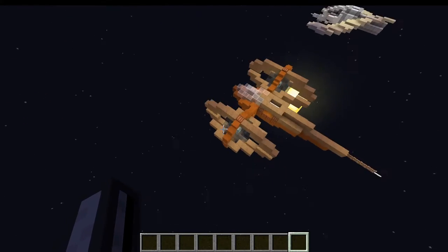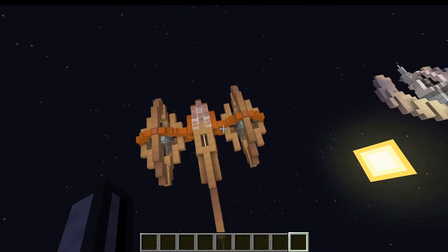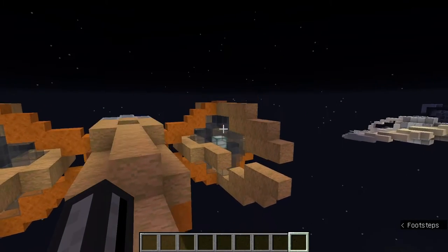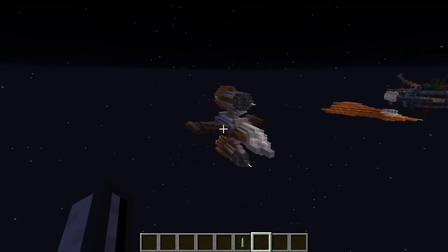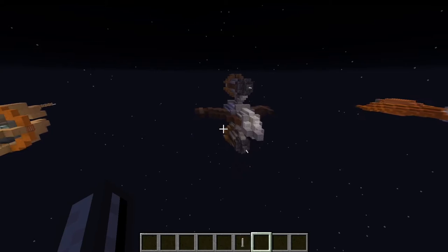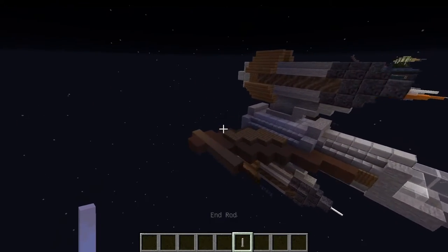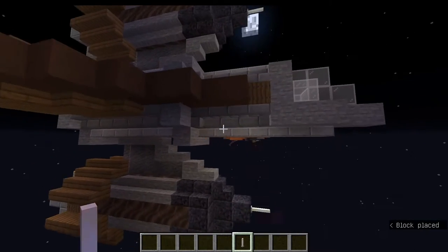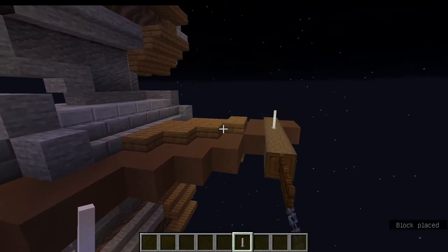The propulsion units I chose for this one, in lieu of rockets or thrusters, were these crystal structures. Continuing on the theme of using wood to construct a spaceship, I've got this odd-looking structure here, which, considering real life, is probably one of the more realistic spaceships in this video.